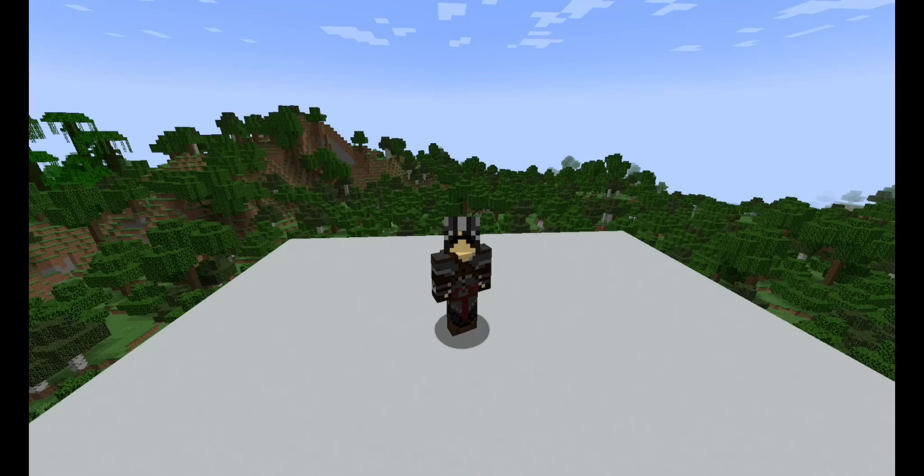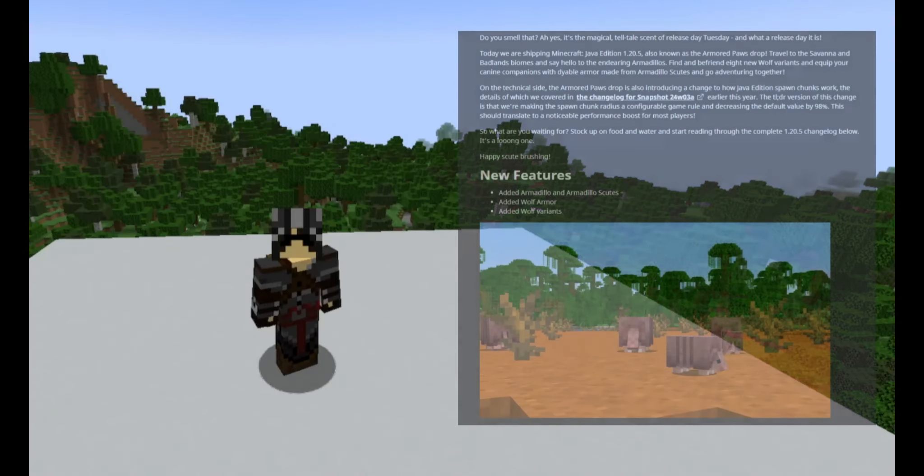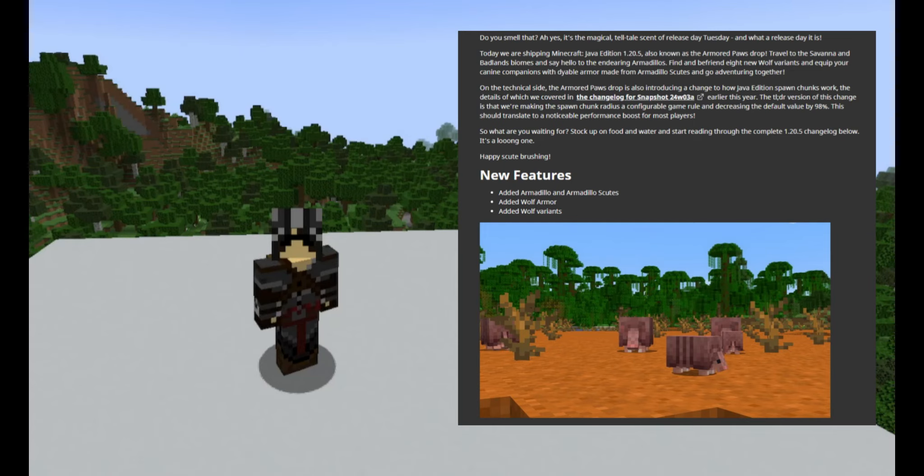So as always, when a patch note comes out, it has this little blurb before it, to make it sound interesting and fancy and all that kind of stuff. I'll read it out to you as always. Quote: Do you smell that? Ah, yes. There's a magical, telltale sense of a release day. Tuesday. Oops, excuse me. And what a release day it is.